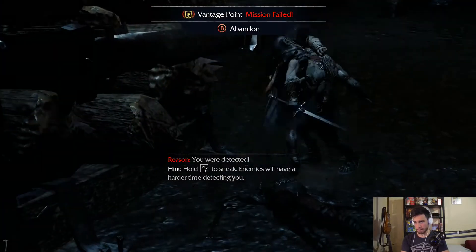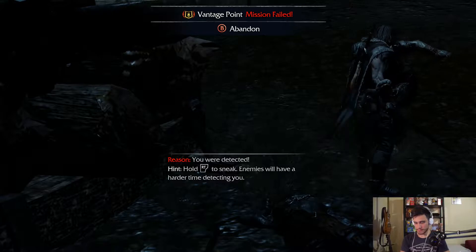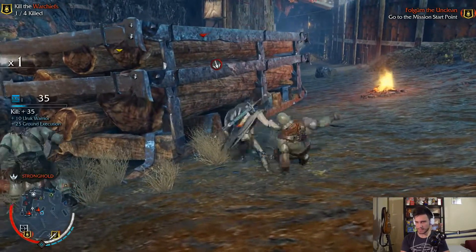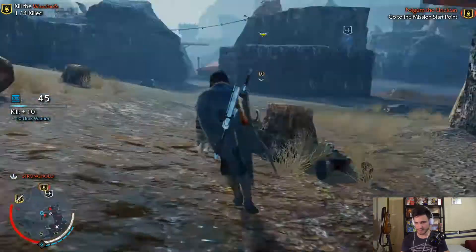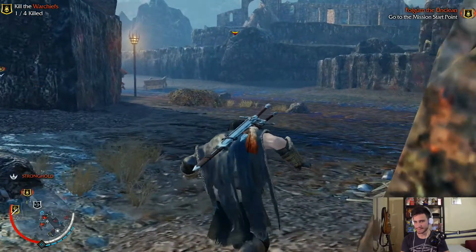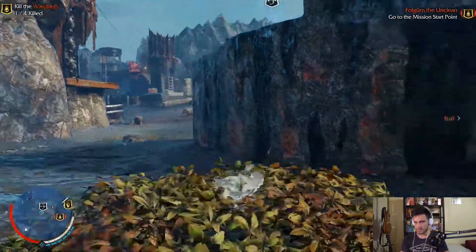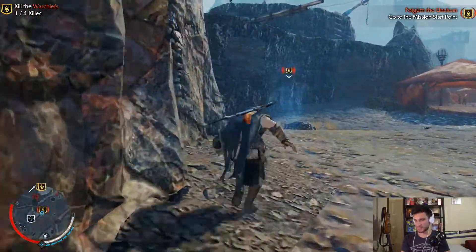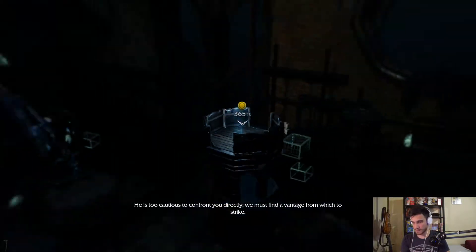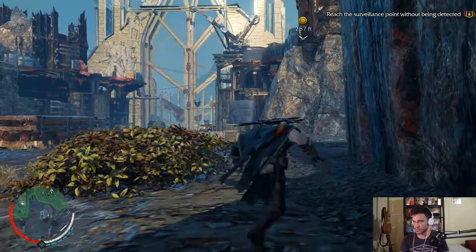Shit. I actually lost my stealth. I screwed up my friends. I screwed up. Let me try once again. Let's see if I am able to do it again, because I really screwed up. It looks like I can. He is too cautious to confront you directly - we must find a vantage point from which to strike. Let's try to go there directly without facing any opponent. I'm not sure if that's doable, but it might be doable.